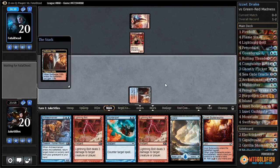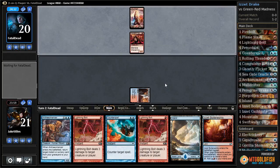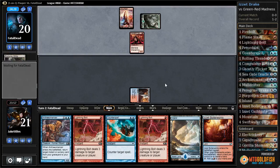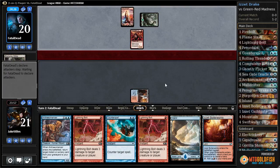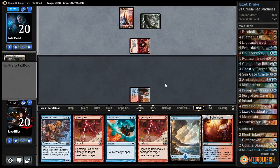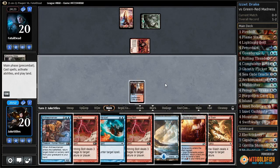They lead off with an Insolent Neonate, probably a Burn deck. Burn seems to have switched to Insolent Neonate as their creature of choice — that and Keldon Marauders. Before they had Goblin Fireslinger, which could ping for one a turn, but Neonate can also cash in for a card later. But it looks like this is not Burn, because they just went and got a Forest. We can hold open Counterspell this turn, which I'm inclined to do since our opponent hasn't really done anything yet.